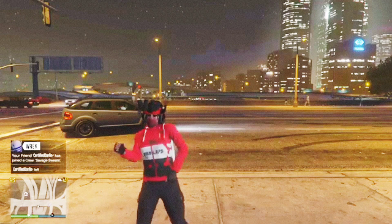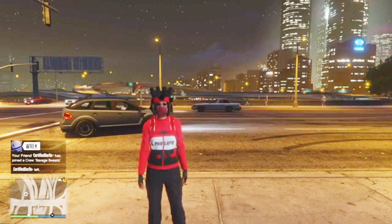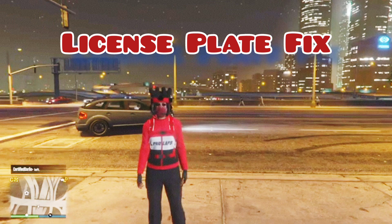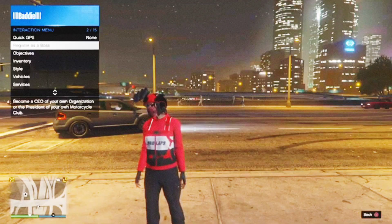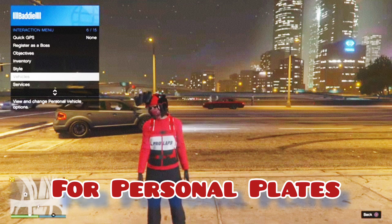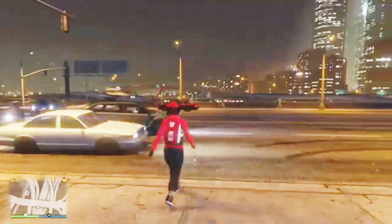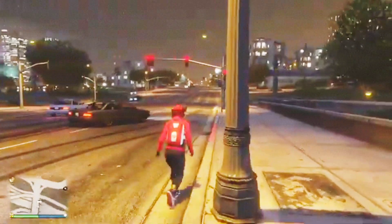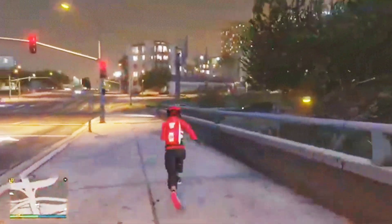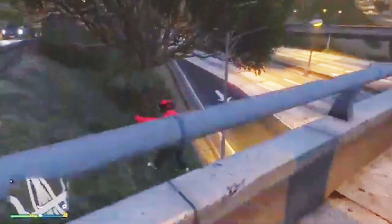Hey, what up you guys, it's Barcode Batty and I'm back with another awesome GTA 5 glitch tutorial. This is a how-to on getting your license plates to appear in game. Somebody told me they're having a lot of problems with their personal license plate showing up on their vehicles, so they told me I should make a tutorial on how to fix that issue. Let me go ahead and pull out a personal vehicle of mine that has a personal plate to show you exactly what I'm talking about.